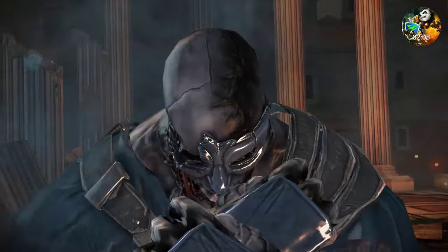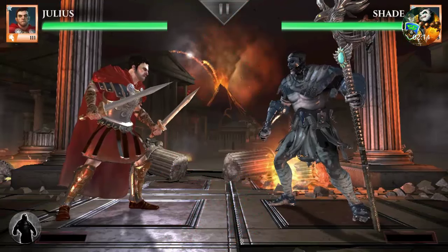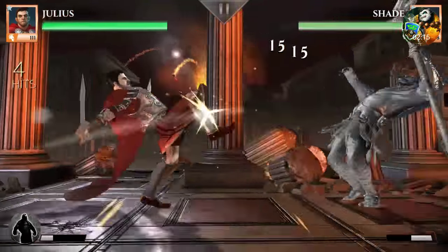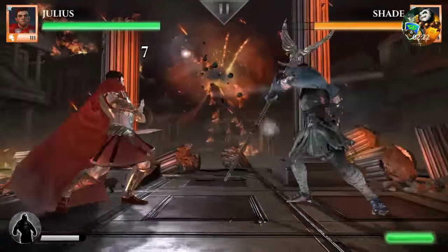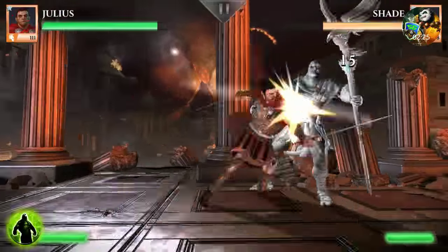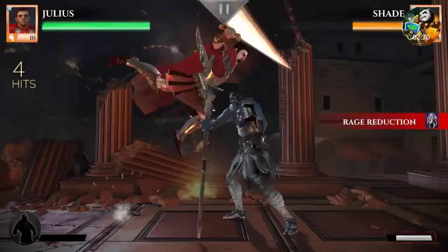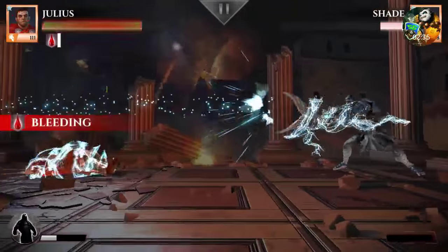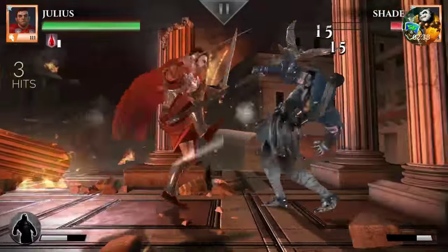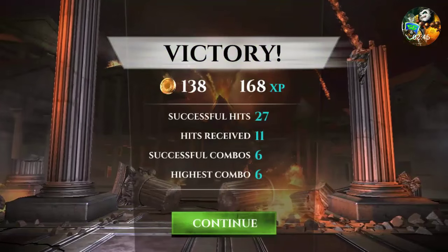It takes certain things that you have to get to heal them. This is Julius and this guy right here is Shade - this is a pretty awesome game. It's touch to hit; you have different ways you can block, you can do medium attacks, you can hold down and do strong attacks. Pretty fun game - you have a special move too. And oh goodness, we just got hit with a special - it's gonna finish him off real quick.